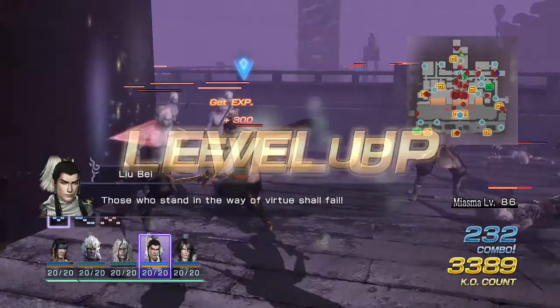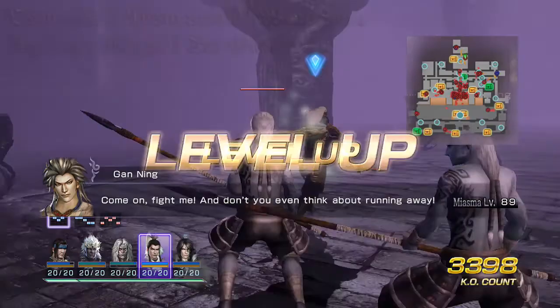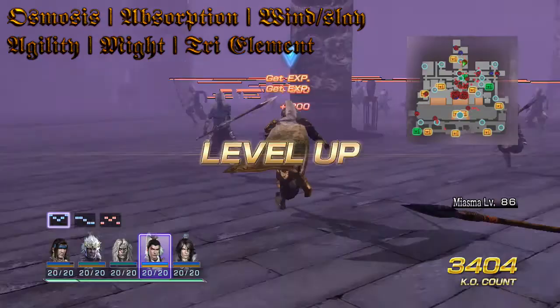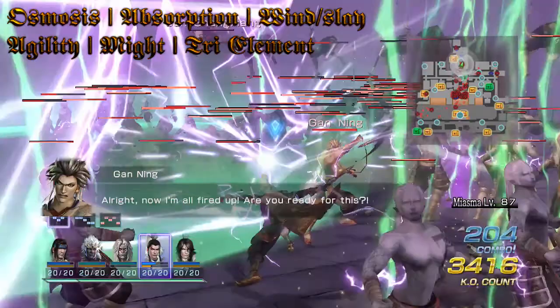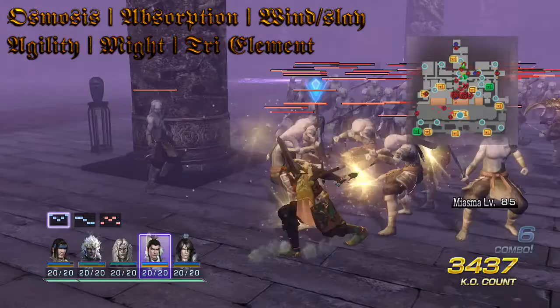These aren't in any particular order, but we'll start with my two favorites that I think should be on every single weapon no matter who you're playing as — and that's Osmosis and Absorption. Osmosis refills your musou and Absorption refills your health, both based on the amount of damage you deal. It accumulates across all enemies hit, so the larger the group, the more health and musou you can recover.